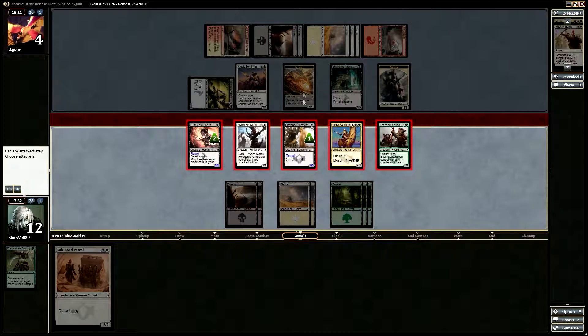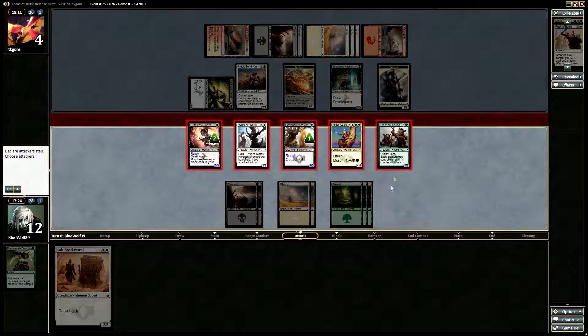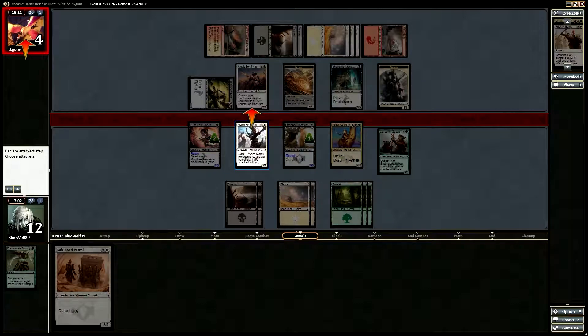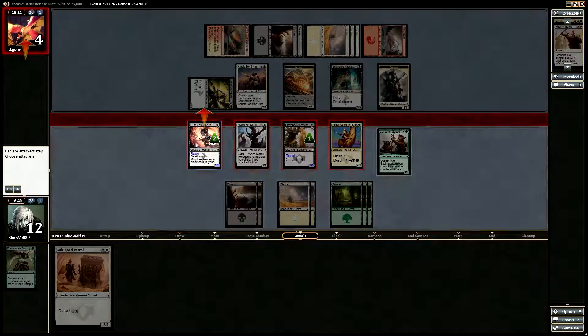If he blocks the Shambling Attendance, he throws them in front of the Longshot Squad — the 1/1 in front of the 4/4, the 2/2 in front of the 2/3, and this 2/1 in front of either of these. I'm only getting 3 damage through. Maybe I leave one back just in case. If I attack, he throws Shambling Attendance in front of Mardu Horde Chief, probably because it won't kill him. I don't want him to sit there and kill me with Saltai Scavenger, but I don't want to sit back and wait either. This is tough — I'm not sure what I do here.